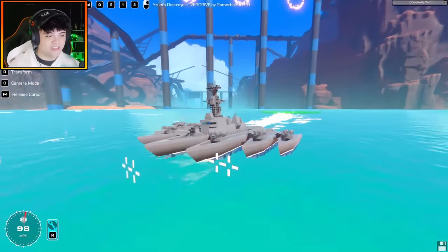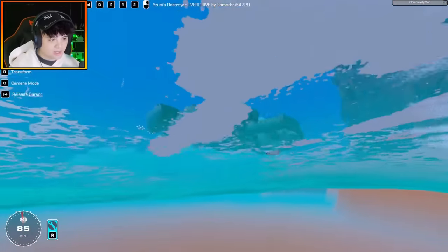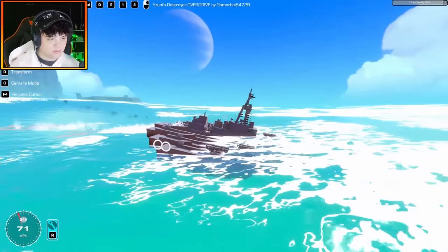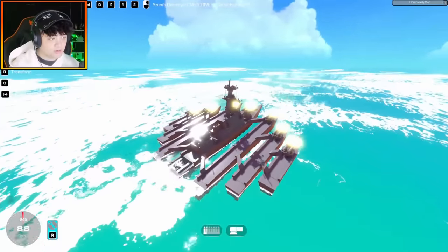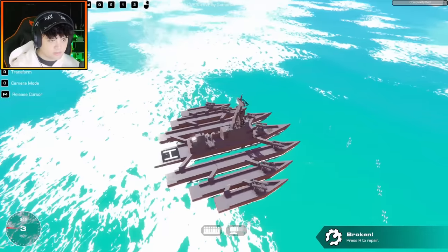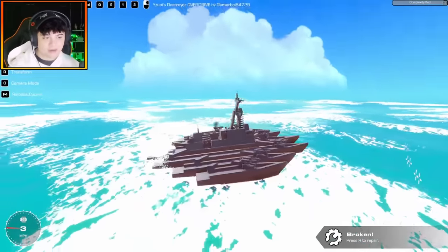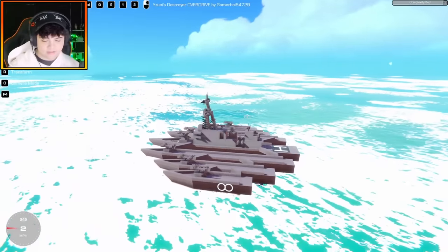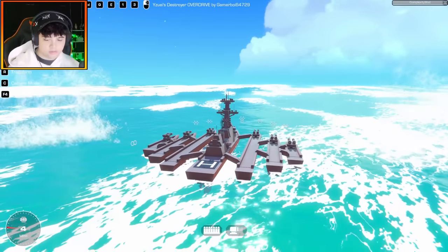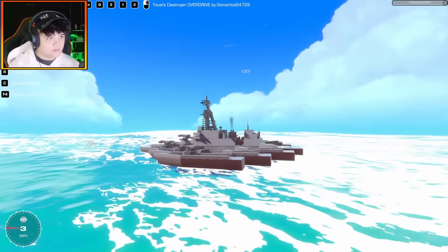I didn't expect it to be that fast — it's almost flying! There's a bionic propeller and so many underwater props for speed. We have firepower of course — so many miniguns, a horn, and mortars. You control the mortars with 1 and 3. This might be inspired by one of my old builds — I remember building one of these on a livestream with a similar mortar design. Let's launch them — there they go!